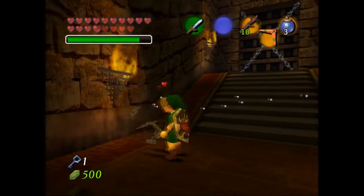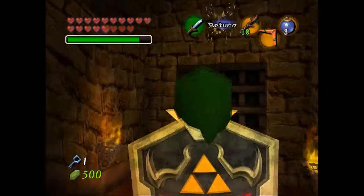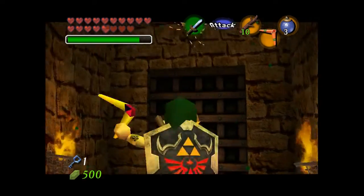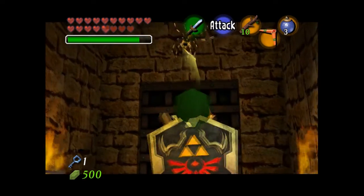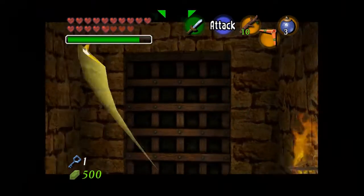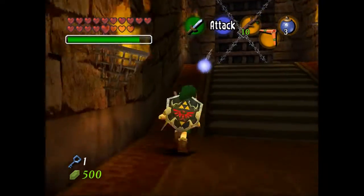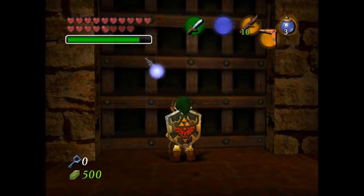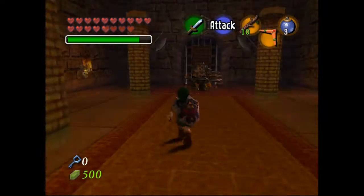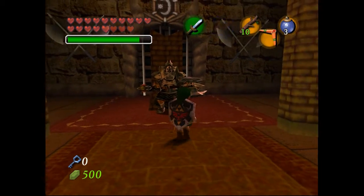And there is a Gold Skulltula in here. I said I wouldn't be looking for them, but I'm just getting them as they come to me. Don't really need to get them anymore, but I'll still show you some of the locations along the way. And right here is the Iron Knuckle — the first one we've had to deal with in this entire game.